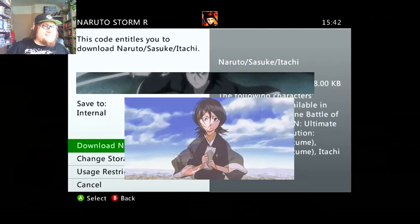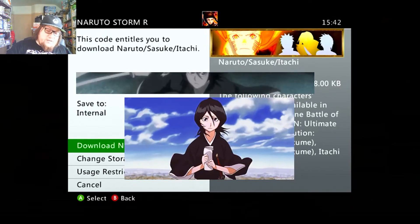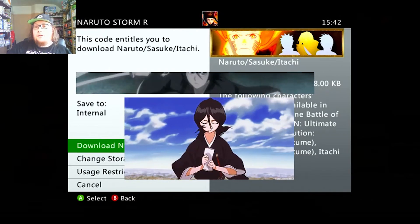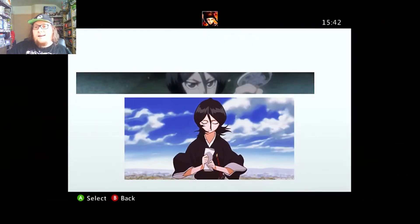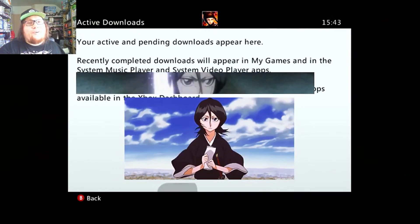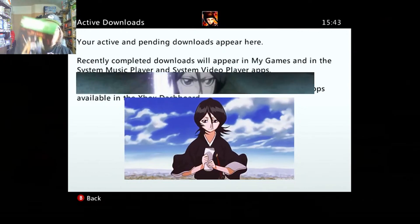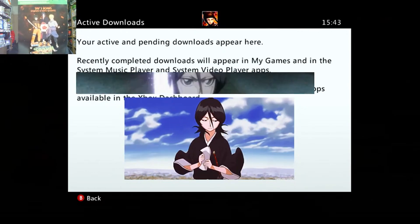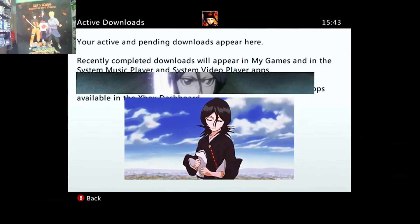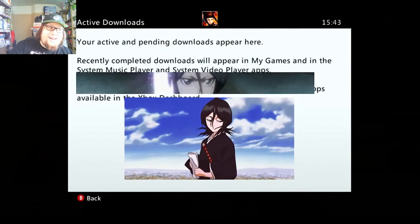Codes still work by the looks of things. This day one bonus for Naruto Ultimate Ninja Storm Revolution was not claimed. Let's just confirm. Nice! Experiment successful. I am pleased to report that the day one bonus for this Naruto game, Ultimate Ninja Storm Revolution, worked. So that tells me now that it is worth my effort to sit here and put in every single code.